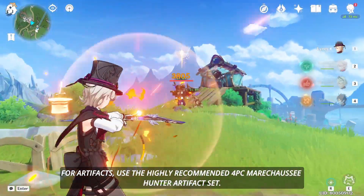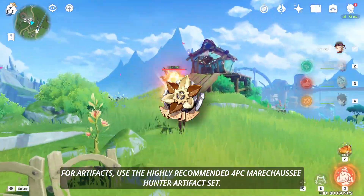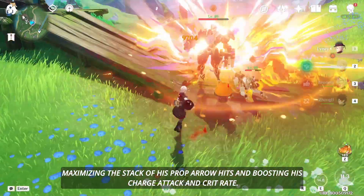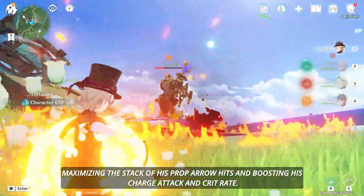For artifacts, use the highly recommended 4-piece Marchassi Hunter artifact set. This set synergizes incredibly well with Linny's playstyle, maximizing the stacks of his prop arrow hits and boosting his charge attack and crit rate.